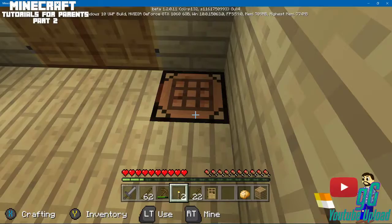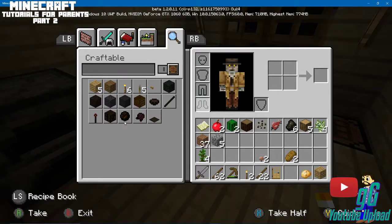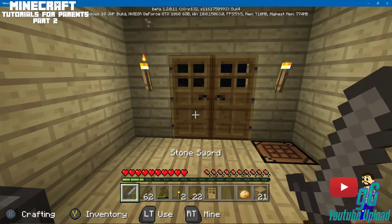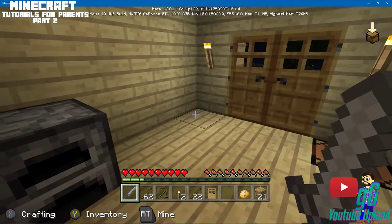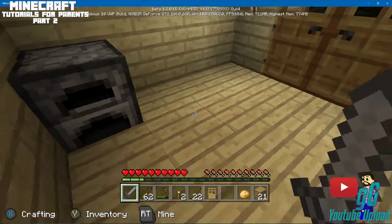The only way to completely stop them from getting on the roof is to put wooden trapdoors on the sides — that'll usually keep them from going up. Not a lot of people like doing that since they're not aesthetically pleasing, but it works. The new crafting table thing is really different — I haven't played this version in a while. Whenever you start to hear that moaning sound, that means there are zombies around. The day and night cycles go by pretty quickly.